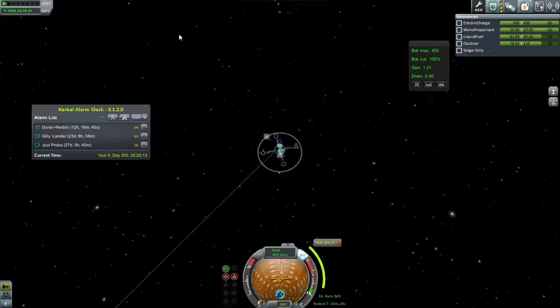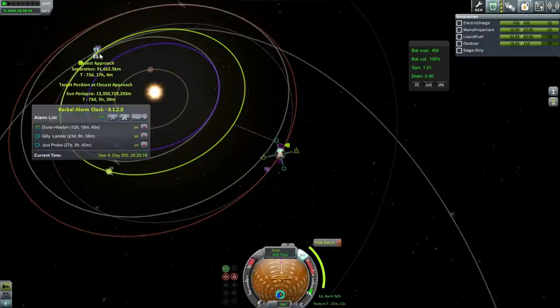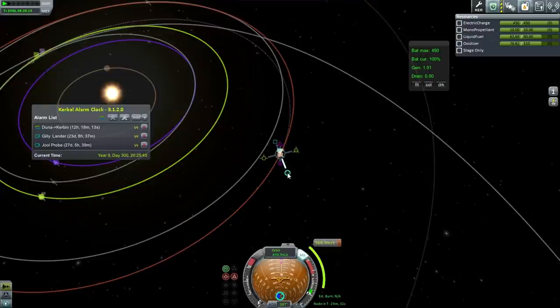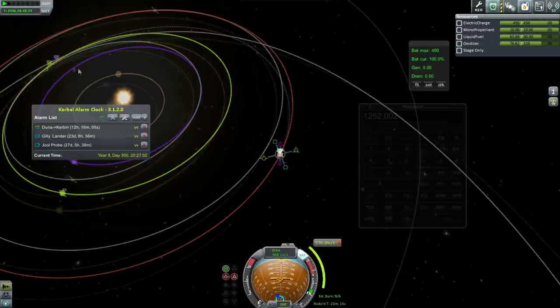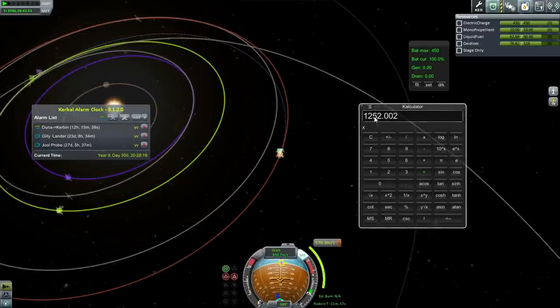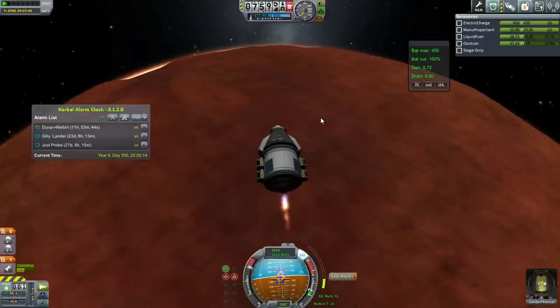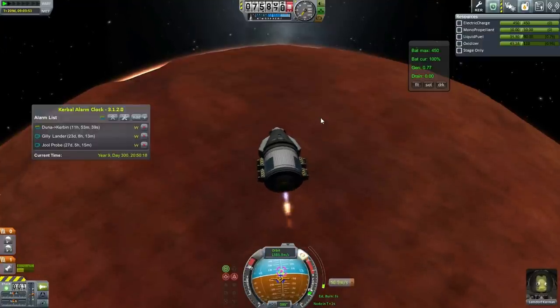Better, but I think we can do better than that. We're aiming for preferably something inside the atmosphere of Kerbin, but we'll just go as low as we can. It's looking like about 7,000 kilometers from here. This is what I get for our delta-V — we have more than enough, 1,250. We are now on an escape trajectory away from Duna, so basically committed to getting back to Kerbin now.